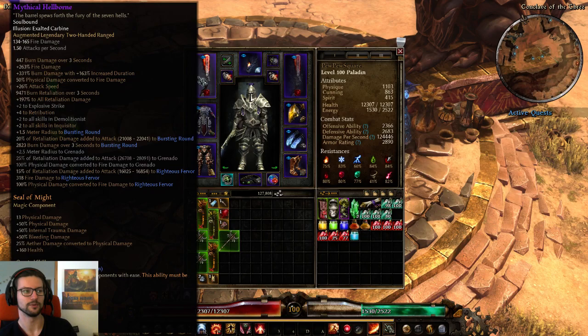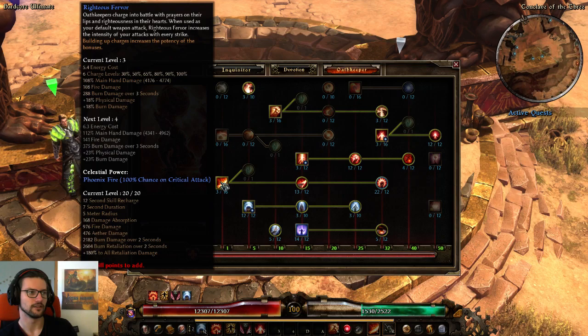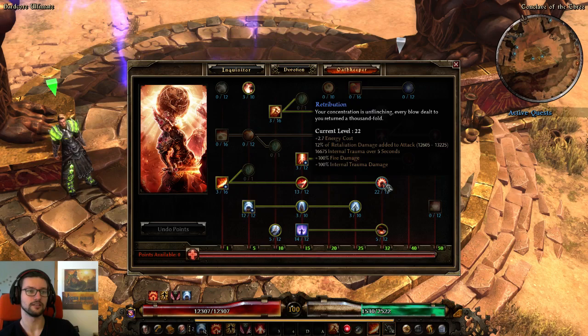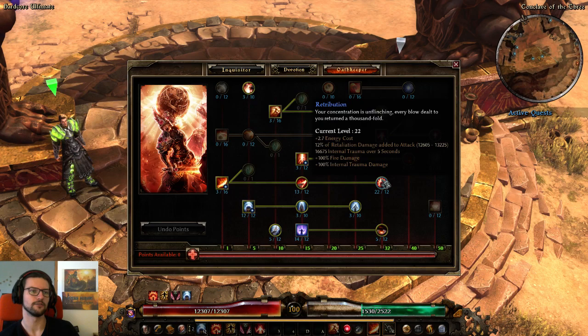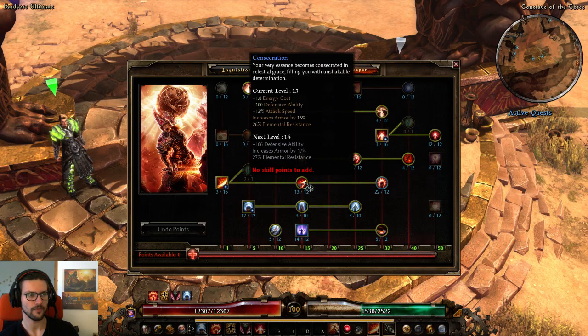First of all, I showed you this weapon — this is the thing we're gonna build around. Let's take a look at our classes. We are in Oathkeeper, which is the main class here. Righteous Fervor is our main ability, but since we're using retaliation as our main damage, we don't really care about any of the flat damage — we just care about the retaliation. We have Retribution maxed out at 22 out of 12, so this is more of a Retribution build than a Righteous Fervor build, one could say.